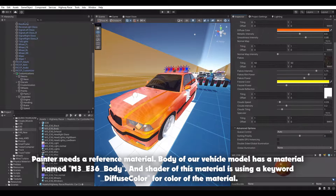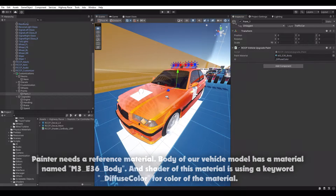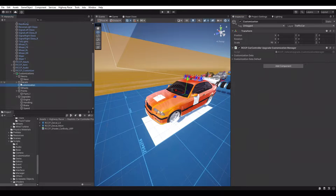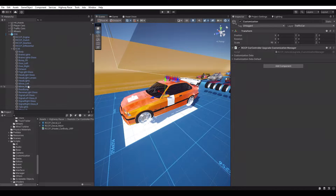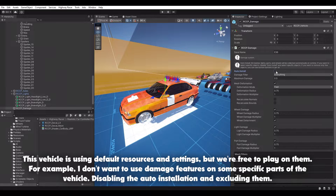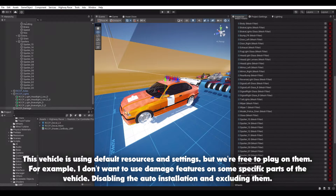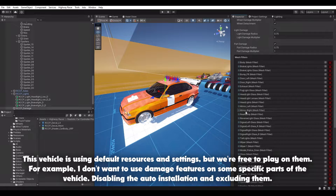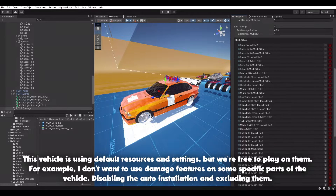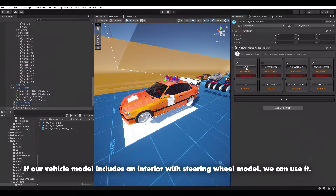Disabling the auto-installation. If our vehicle model includes an interior with a steering wheel model, we can use it.